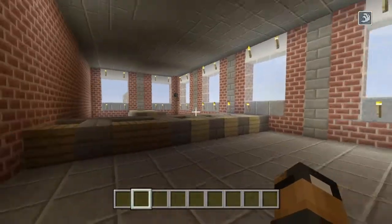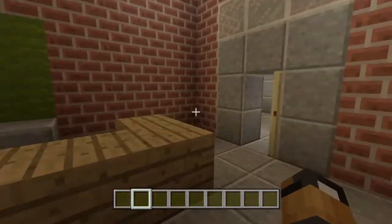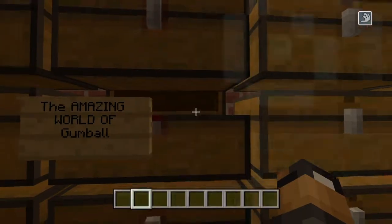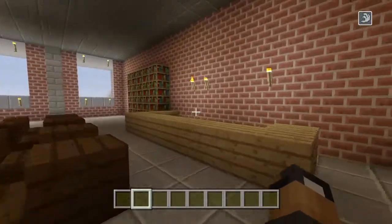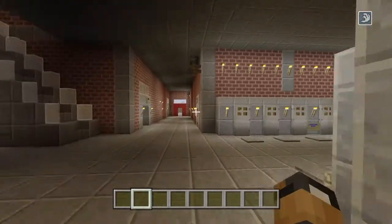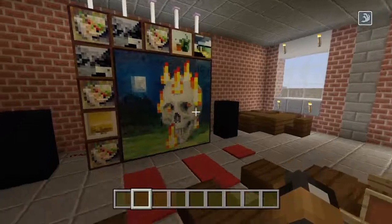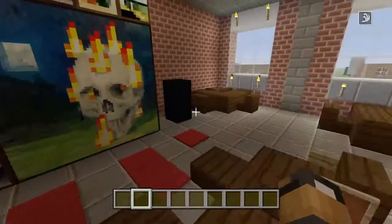This is the math class, nothing too much in here. That's the teacher's desk. I got a library — basically World of Gumball — someone took that library. There are some books in here. There's also a movie room, which I think I might take away, but I'm thinking about it.